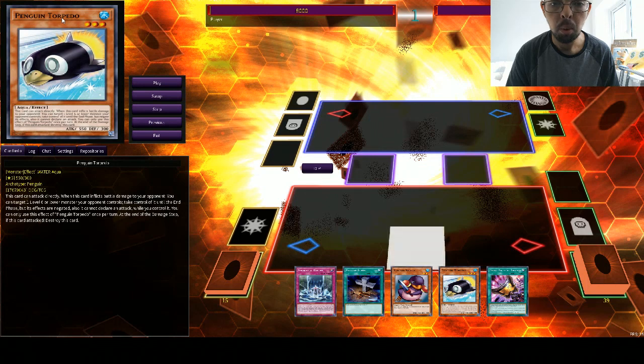Now this combo is actually incredibly destructive if you want it to be. If you can manage to summon all three of your Penguin Torpedoes in attack mode for that turn, imagine the amount of damage you're able to use. 550 times three — that's 1650 attack points worth of damage. Using the effect of your Torrential Reborn on top of that, that's 500 for each monster recovered, so that's an extra 1500 damage, and an extra 1650 for using their attacks a second time. That in combination is 4800 points of damage.